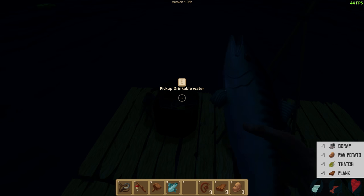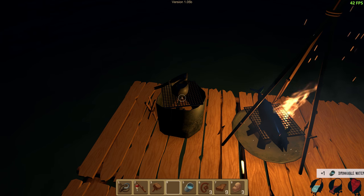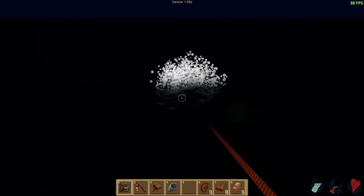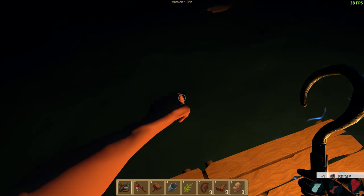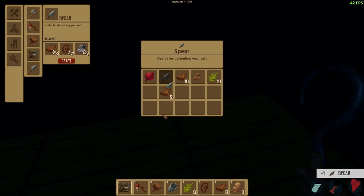Get that fish on the barbie. Can we make another net? Let's make a spear first. We need some more metal scrap. There we go — spear! We are armed. Stick that on number two.